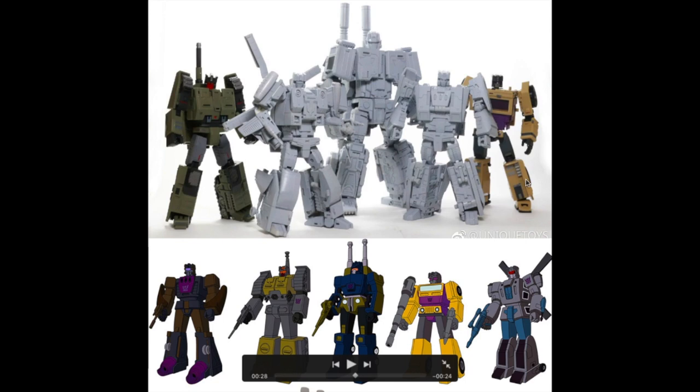Then comes the biggest gripe. The Unique Toys Swindle is a sand brown color, but in the animation model it's more of a mustard color. The purple here is a lot brighter in the cartoon but a lot darker in the Unique Toys version — this purple kind of matches Blast Off's purple instead of Swindle's purple, and that's probably my biggest gripe. The head sculpt is a little too narrow — it should be a little wider, and the face could use a little more improvement.